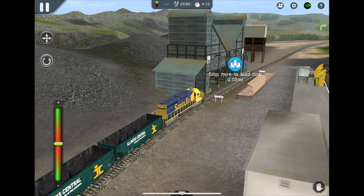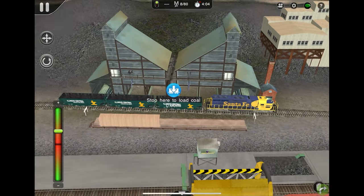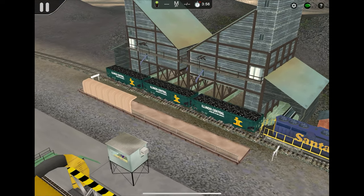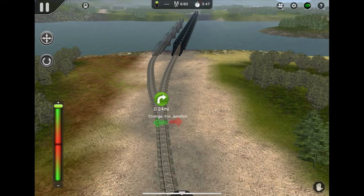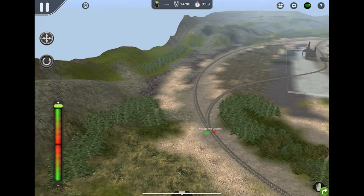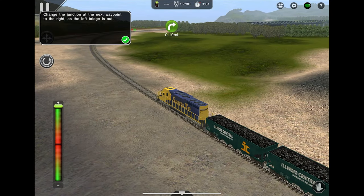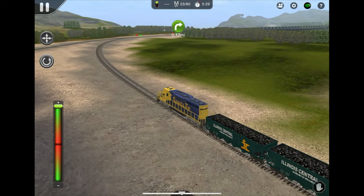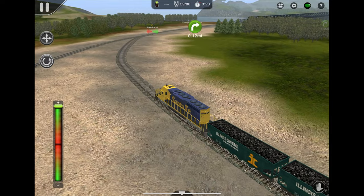We're going to stop within this station to load the coal. The coal's been loaded — now we're going to take it to the power station. There's also a trick: change this junction. There's one bridge here and the other just falls — you'll fall into the ravine if you don't remember to change the points in time. The game actually pauses and tells you: 'Change the junction at the next waypoint — point to the right as the left bridge is out.' Good thing the game warns you in advance.